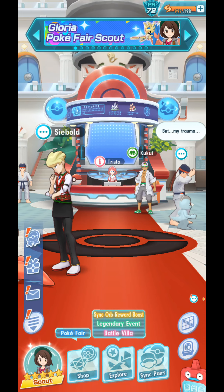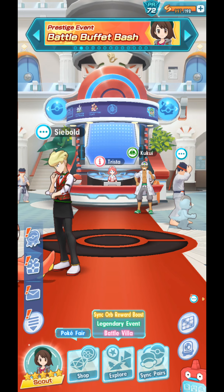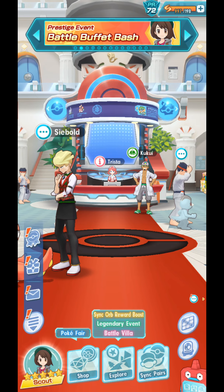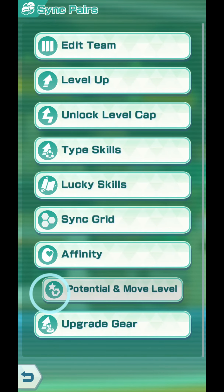Guys, in this video we are going to make Gloria and Zacian become a 6-star EX sync pair. And to do that, we go to sync pairs, we go to potential and move level, and we pick out Gloria.